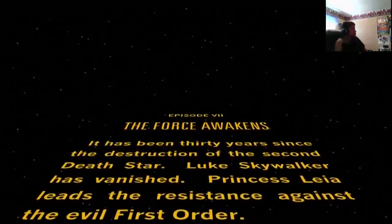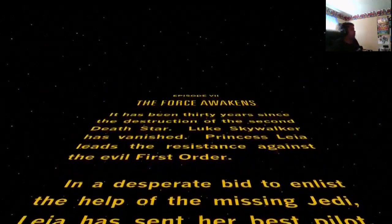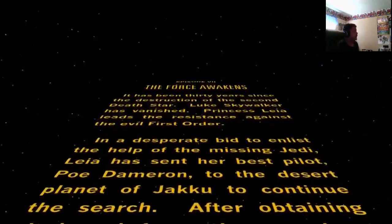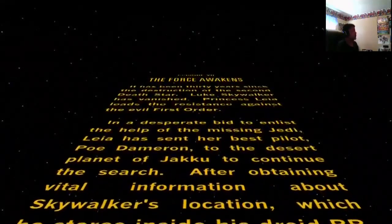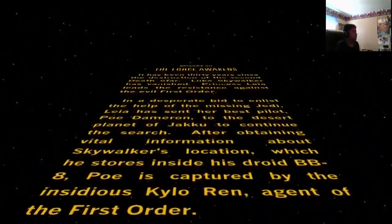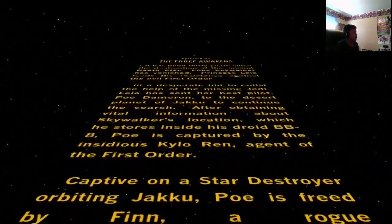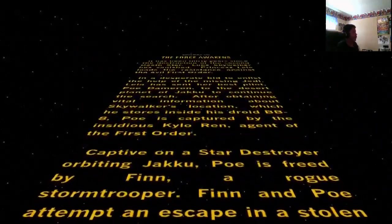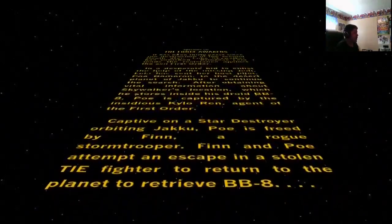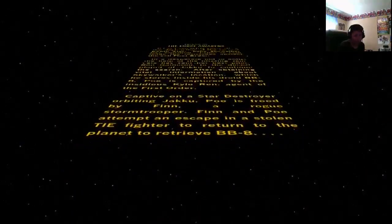It has been 30 years since the destruction of the second Death Star. Luke Skywalker has vanished. Princess Leia leads the Resistance against the evil First Order. In a desperate bid to enlist the help of the missing Jedi, Leia has sent her best pilot Poe Dameron to the planet Jakku. After obtaining the Skywalker's location, BB-8 is captured. Poe is freed by Finn and needs to get BB-8 to find Luke.